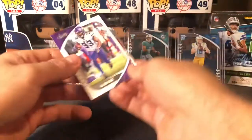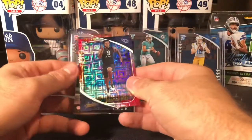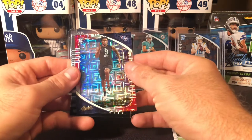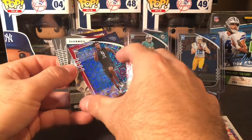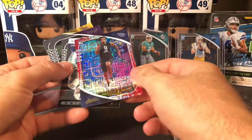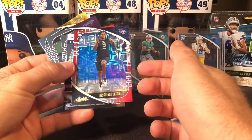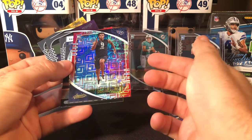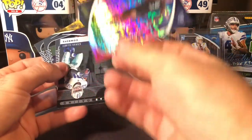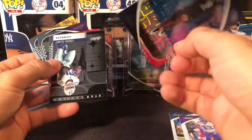Dak Prescott, a Dalvin Cook, and we got something cool — a Blue Diamond Christian Fulton, should be numbered to 75... actually it says 199 on the right side. Out of 199 — oh my God, that was tough to look at. First one of those, that's pretty cool.